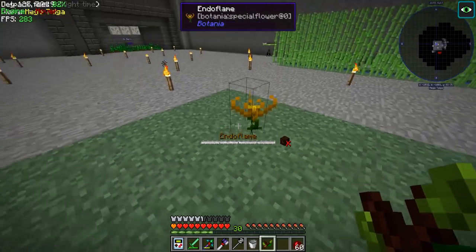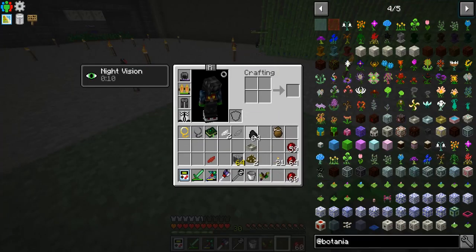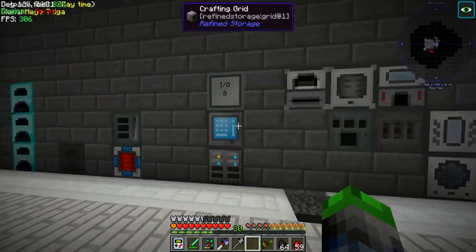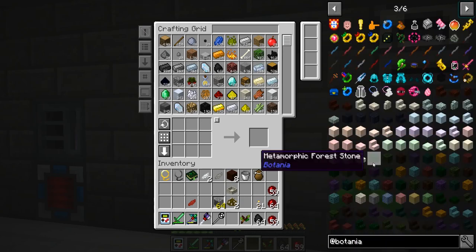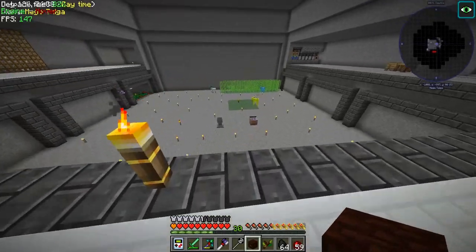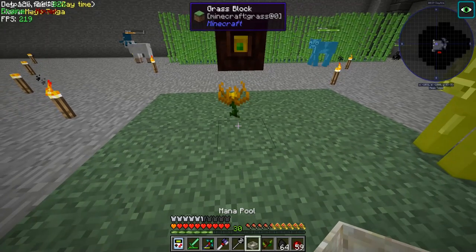So boom, we've got that. Let's have a look... where'd it go? It turns out we have to link it to a mana spreader before we can start throwing fuel at it. Mana spreaders - here, boom. So we should have everything to start collecting mana, and then we have a few black lotuses. Let's see if we place it like that - perfect.